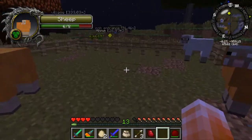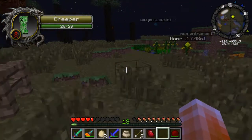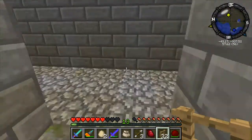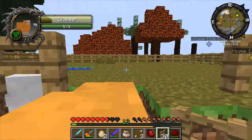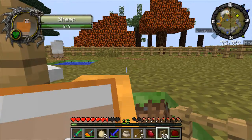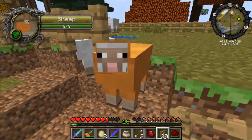Oh, that didn't go well. There's another creeper — run away, run away! I need more fences. Okay, fences. I have fences — fortunately I had quite a stock of them already. Oh, get back in! Get in! I don't have any wheat on me. That would be so convenient right now.